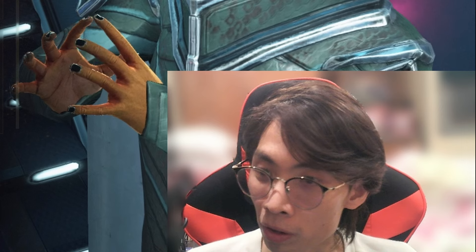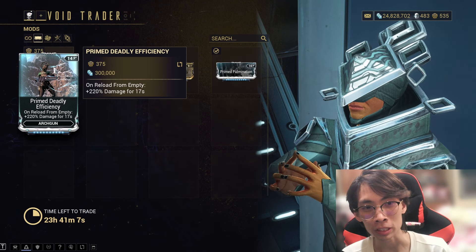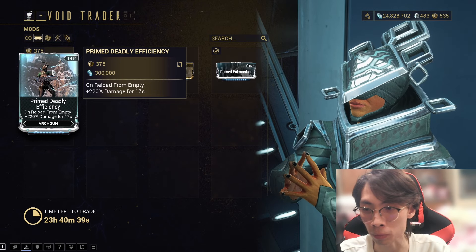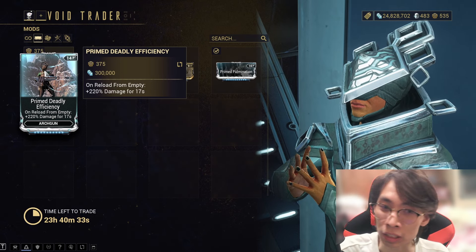We'll start with mods as always. This is a new Prime mod — Prime Deadly Efficiency. Looks like Baro has had his interest in Archguns lately, which is nice. You should make your way to get it, at least, because it's a new one and your Archgun will be happy about it.